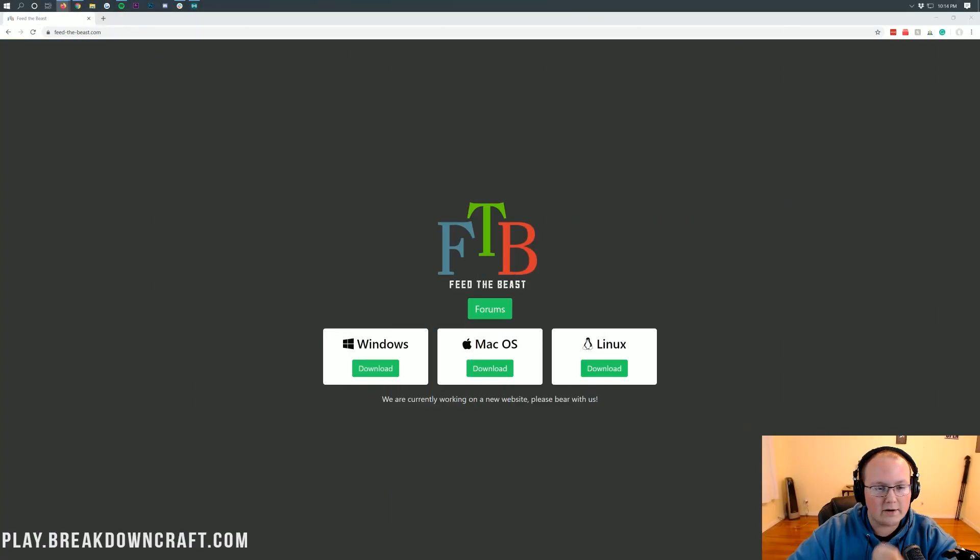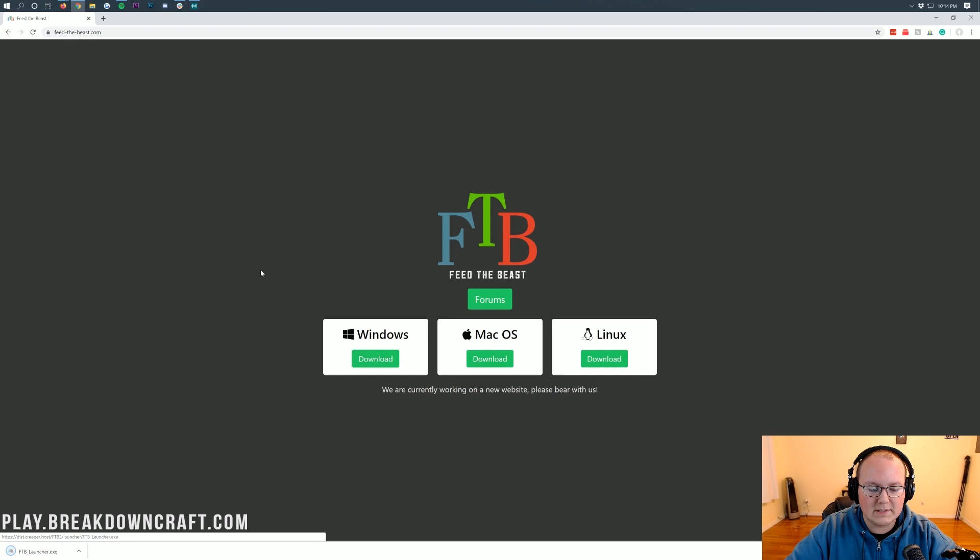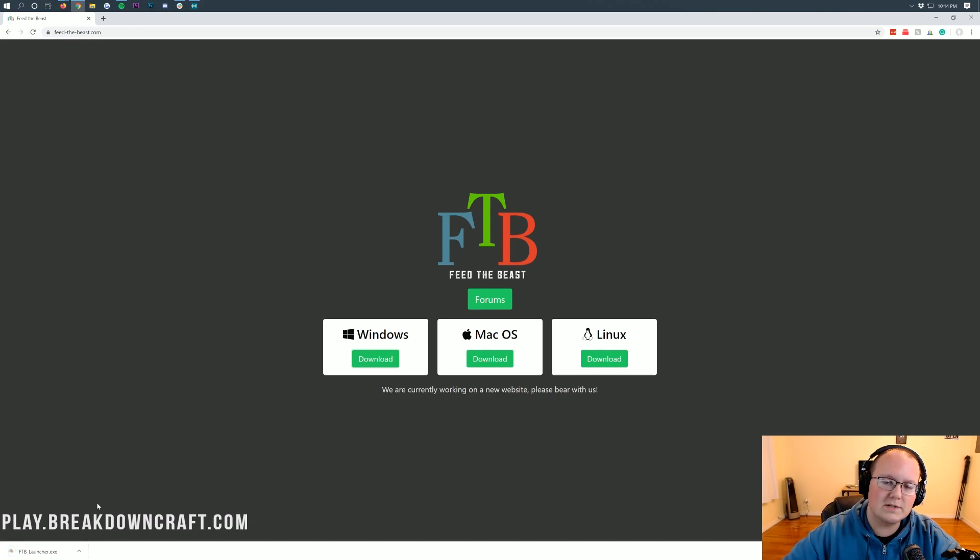Let's go ahead and jump right into this. The first thing we need to do is download the Windows version of the FTB Launcher. To get there, go to the second link down below — that's going to take you to the Feed the Beast website. Right on the home page, we have the Windows Download button. Click on that green Download button and it will download the FTB Launcher. In Chrome it appears in the bottom left; in Firefox it will pop up in the center of your screen and you'll need to save the file. As long as it says FTB Launcher, you're good to go.